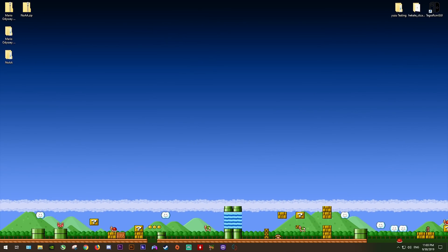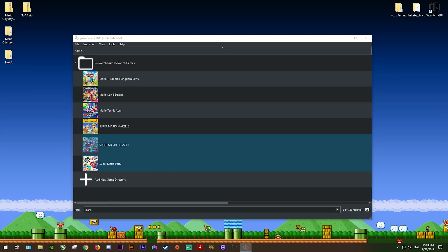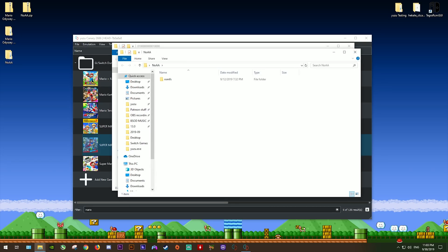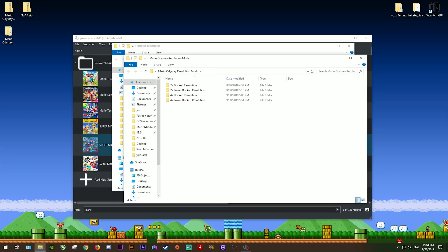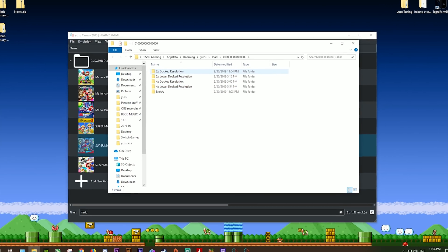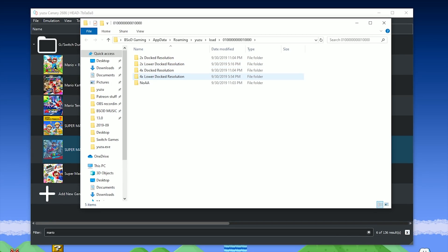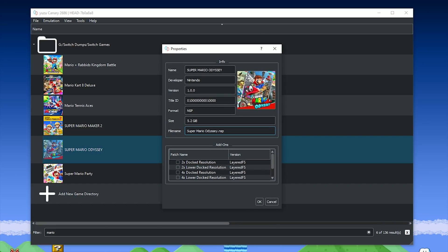Once you've done this, you simply need to reopen Yuzu and navigate back to wherever Super Mario Odyssey is in your games list. Once you've found it, select it, right-click it, and open Mod Data Location. Then you want to make sure to dump the NoAA file in there. Then open the Super Mario Odyssey resolution mods, highlight all of them, right-click, copy, and paste them into this exact same mod directory. You should now see 2x Dock Resolution, 2x Lower Dock, 4x Dock Resolution, 4x Lower Dock, and the No Anti-Aliasing mod. Come back to your game, right-click, select Properties, and you should see all of these mods now appearing to be either activated or deactivated.